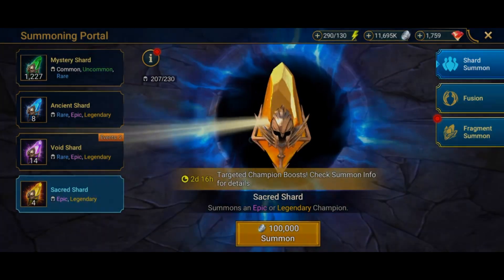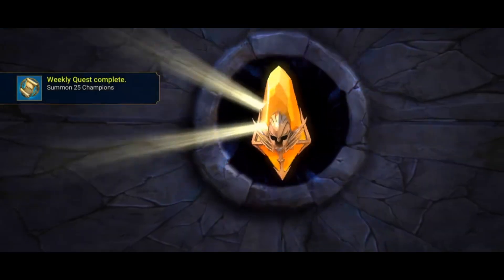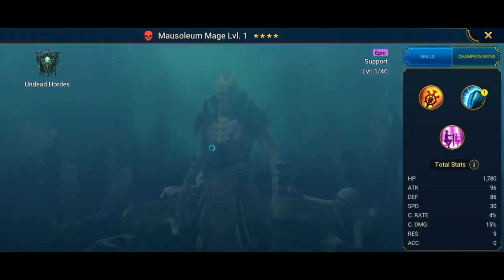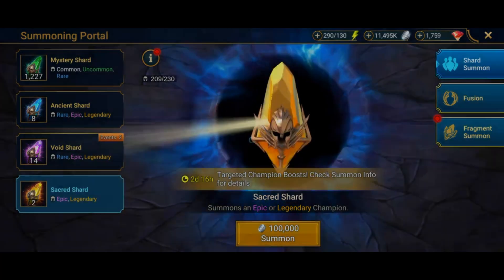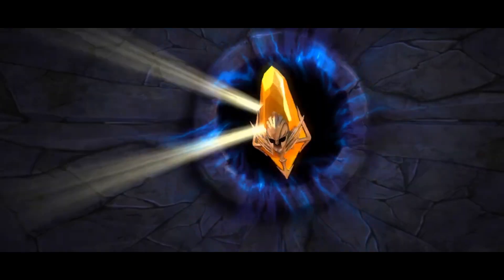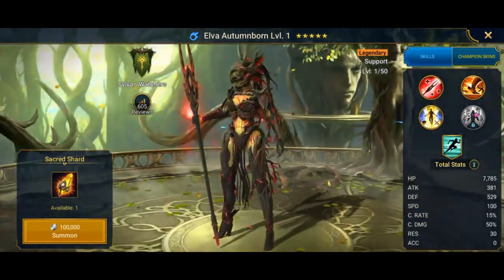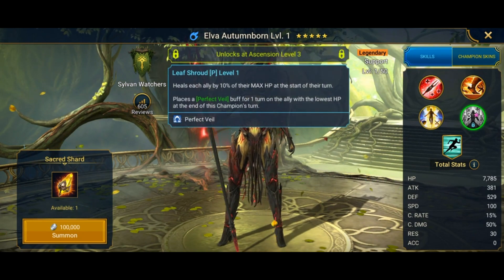Five shards left, still a chance at another legendary. Visionary — older epic. Mausoleum Mage — 10x champion, great for early, mid, and late game content. Another Vogoth — that's my fourth, I already have two built and maxed. Very good champion for support and end game content. Then Elva Autumn Born — she's phenomenal, one I actually wanted.